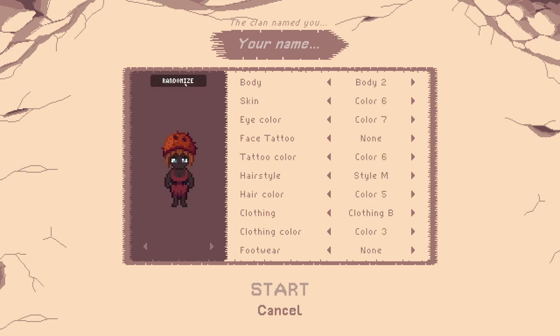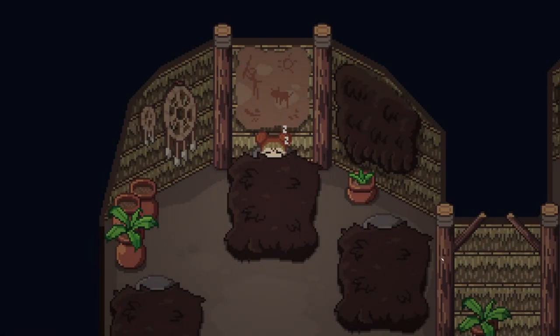All right, so we're just going to randomize the character. I don't really care — let's hit it a few times and stop. There we go, looks like a power puff girl or maybe something from Sailor Moon, but that's fine. We can't start till we name ourselves, so there we go. And we're sleeping, obviously.